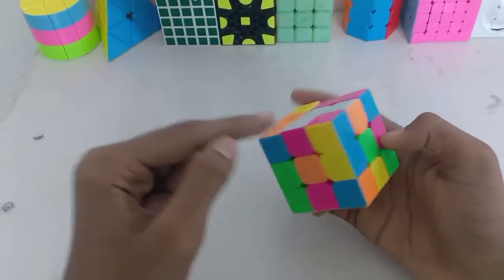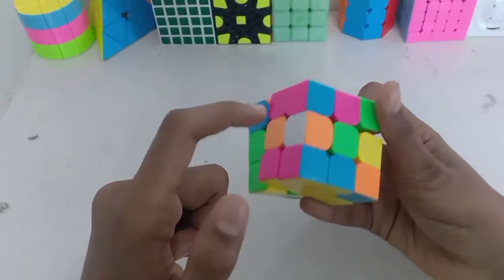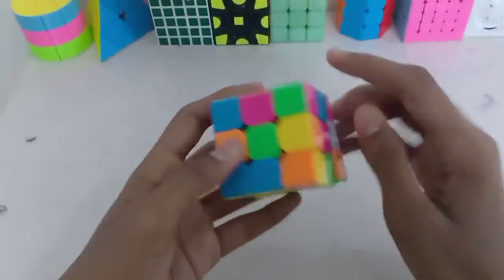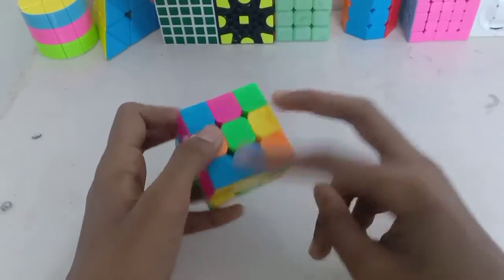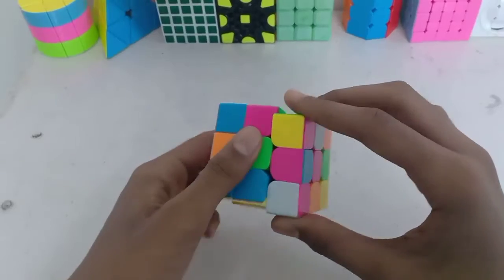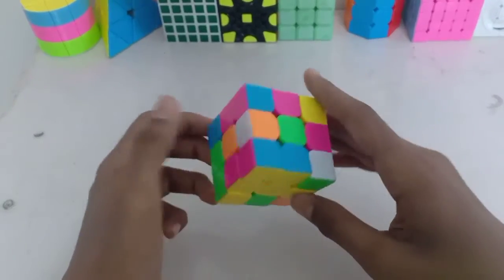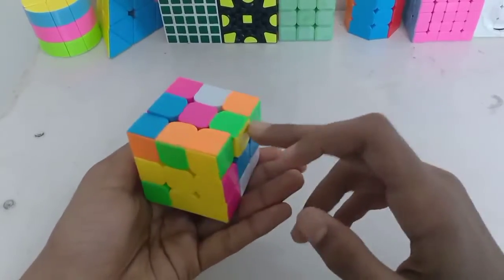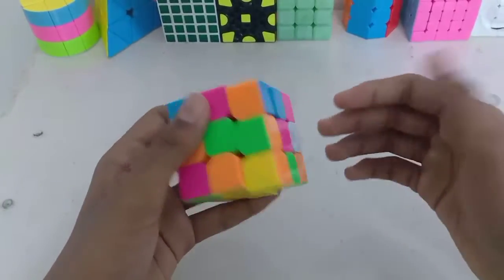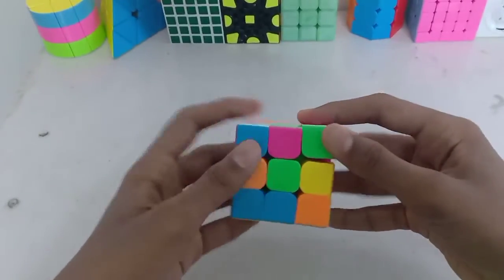First he inserts this one, pairing these two like that. Next he inserts this one — it's already set up in the opposite of red — like that. And then he just does a D' move and then inserts this L of green. So pretty good cross solution: F', R', D', R.